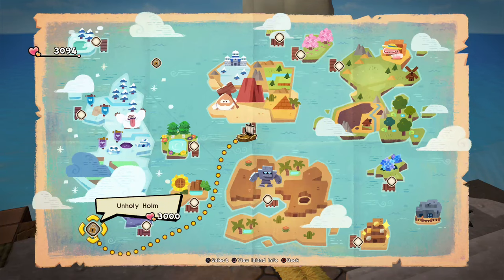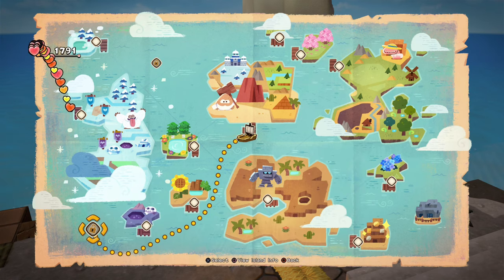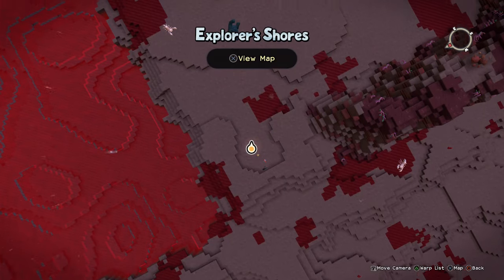Next, we'll need to go to the Unholy Island, which will cost you 3,000 hearts. There, you'll need to defeat a super strong stone guardian to receive a new recipe for the curse mail.